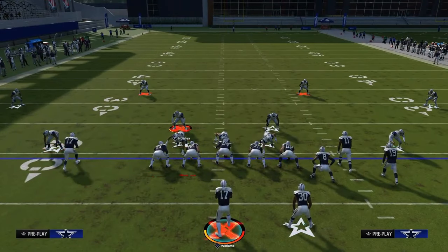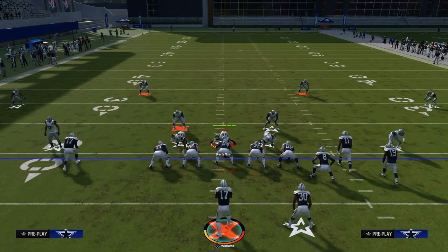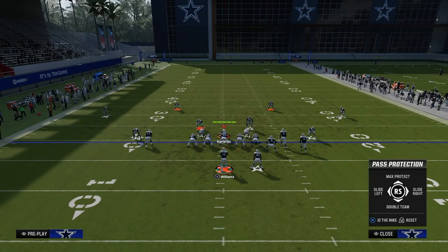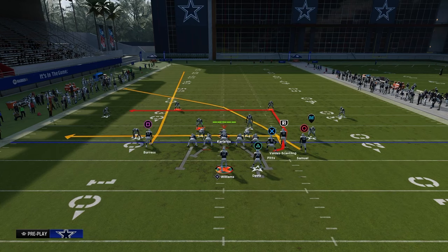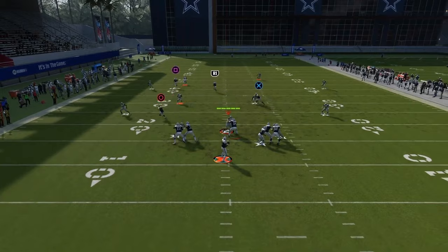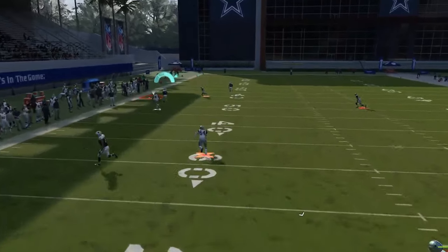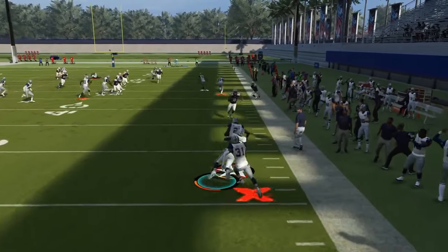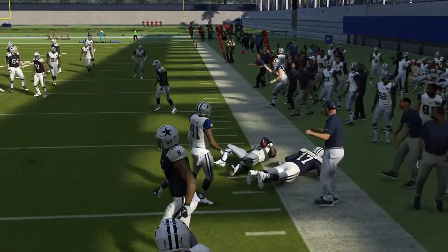Sometimes this guy doesn't even guard it — it kind of depends a little bit. But ultimately, if they are able to guard this play, then we can just check down to something else. This is just a simple throwaway if we can't hit it. A lot of times I would say this crosser has a chance to get over 30s if you run it on the other hash mark, but in general it's pretty good.